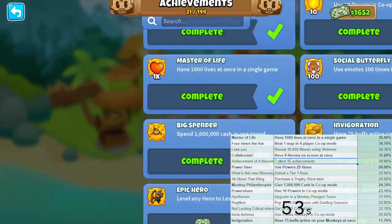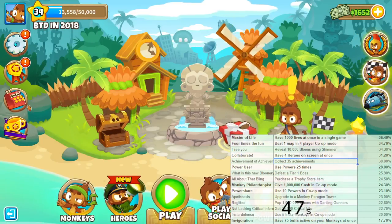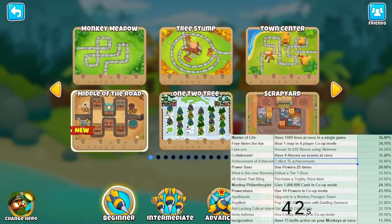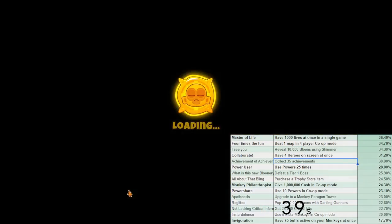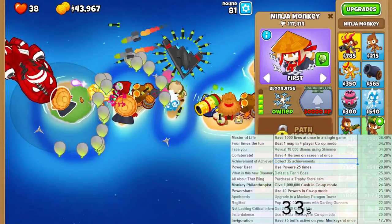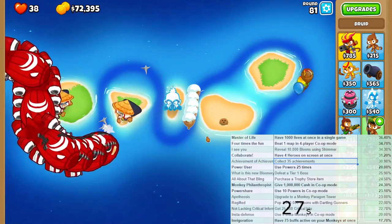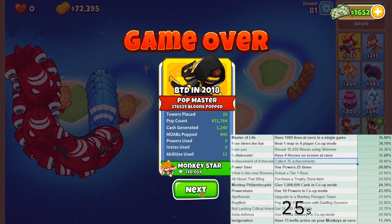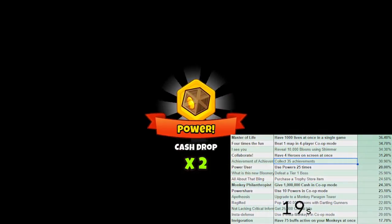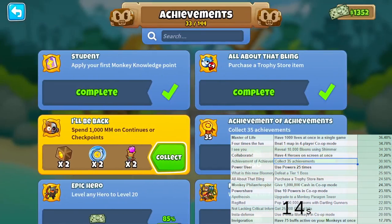Under one minute, so quickly - let's spend monkey knowledge. I only have six, so I can't get the ten achievements, just one. I'll buy the cheapest trophy. I'll go to the ABR game to die and spend monkey money on a continue. Just die, please - nice. This should get me to 1k exactly. And I should have a lot more - yep, three more. With 15 seconds to spare, I believe that's all I could get.